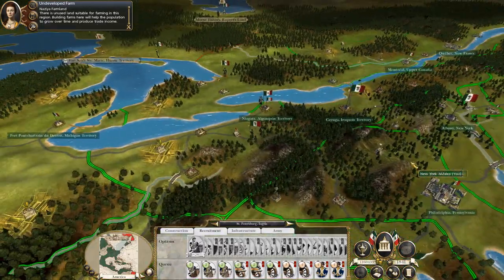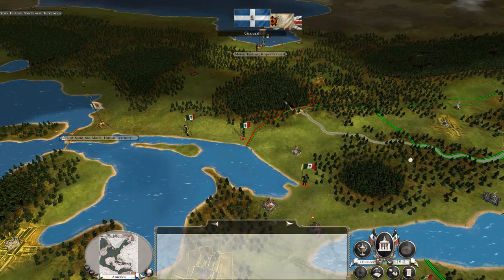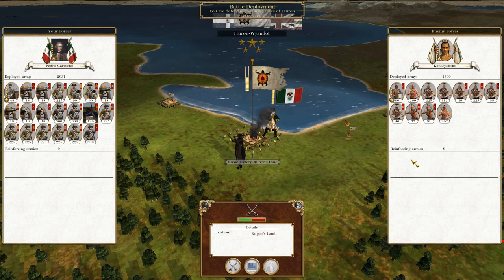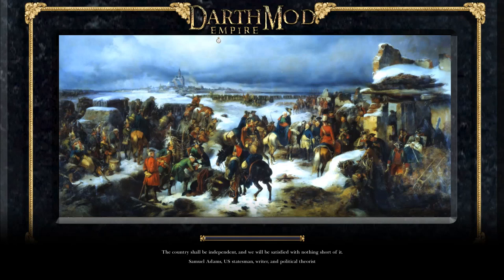Oh I forgot to lay siege to Moscow - these things happen. We are defending against a sally from the Huron, so let's fight that. It'd be nice to get a bit of my own back against the faction.